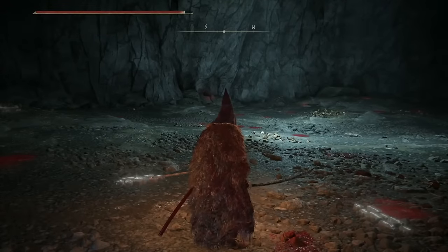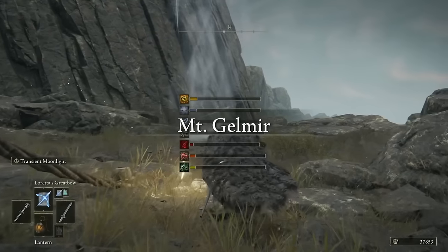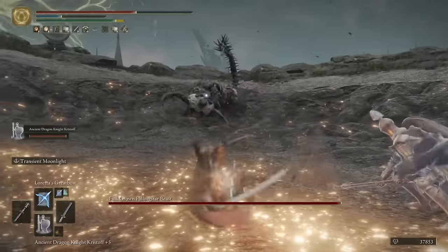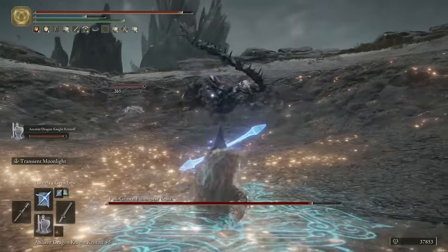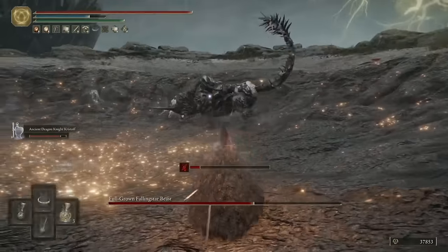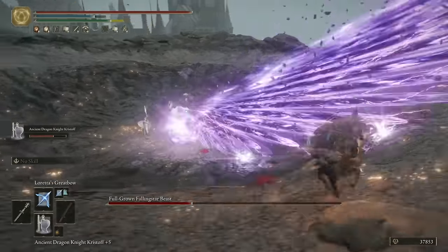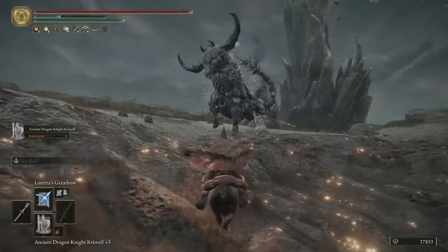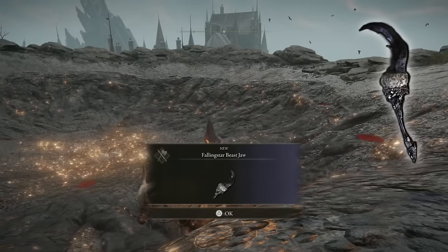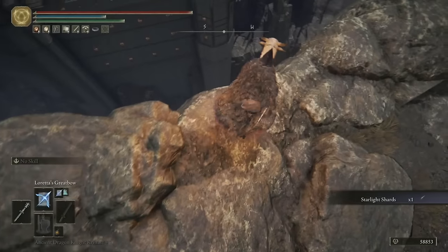Teleport back to the ninth Mount Gelmir campsite that we unlocked at the start of the last tip, then prepare yourself before either climbing up the ladder to the left or jumping up the Spirit Spring just here. Once you're at the top, you will pretty much immediately be thrown into a boss fight with the full-grown Falling Star Beast, who is a super mega version of the Falling Star Beast we fought a couple of videos ago. The tactics remain exactly the same, but he's significantly tougher. Even with my Dragon Knight helping out, I ended up having to cheese him just spamming magic on horseback. He is a tough bastard. Once you manage to fell him, you'll get a Somber Smithing Stone 6, five Smithing Stone 6s, and the Falling Star Beast Jaw, which is a crazy powerful weapon with an awesome weapon art — it's so strong that it's actually being used by certain speedrunners and no-hit runners at the moment.